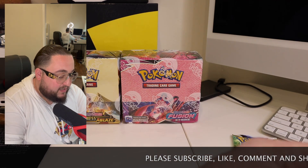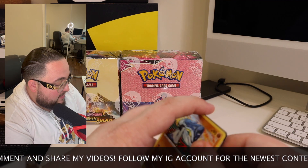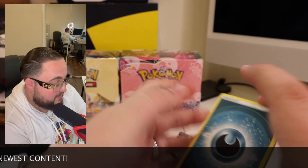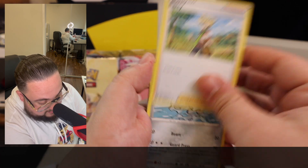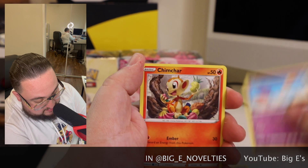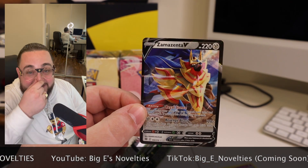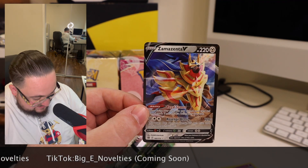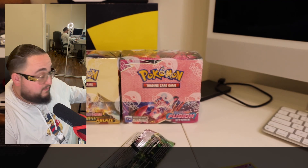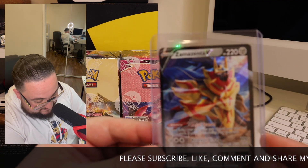Let's open the last final pack of the day. I hope you guys enjoyed the video — I'm definitely looking forward to the Fusion Strike and Darkness Ablaze opening coming up next week. I'm sure we're going to get some really awesome hits out of those. Berry, Klang, Cynthia's Ambition, Sawk, Corphish, Golett, Chimecho, Chimchar, Castle reverse, and the Zamazenta V! This Pikachu V-Box — it's the Lucky Polo Bear right here. Love it.